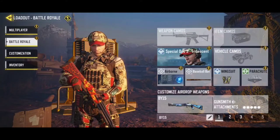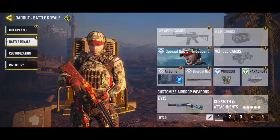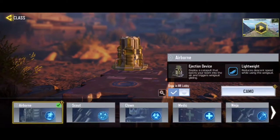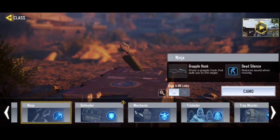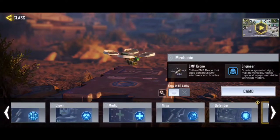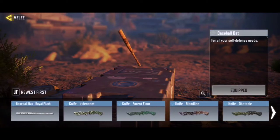First thing first, you can see the items here. You can choose the appearance of items and vehicles here, but these are not the important things right now. What's important is your class. If you are a beginner, I don't think you will have all of those, but at least you will have Sealed Defender, Ninja, Mechanic, or maybe even this one.